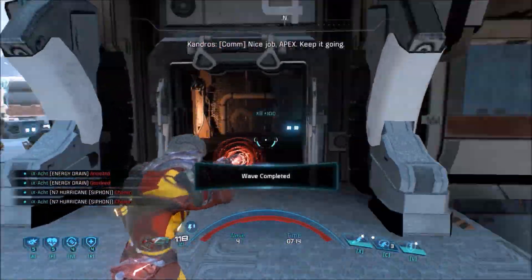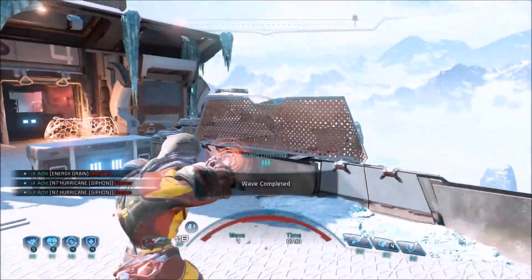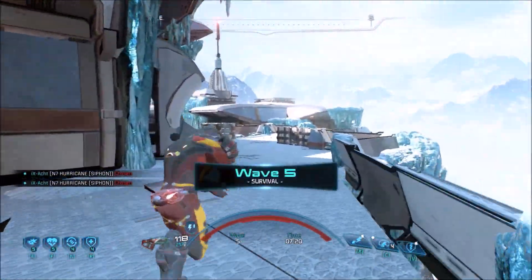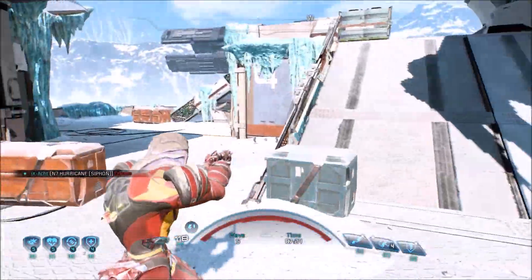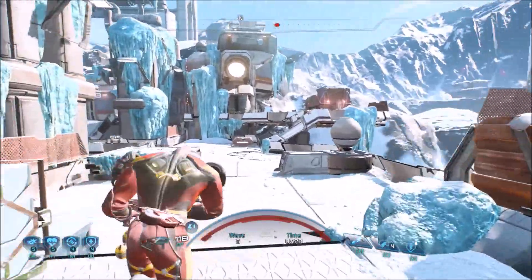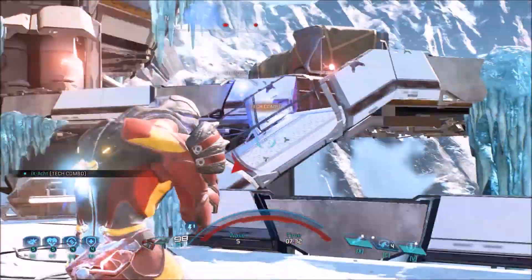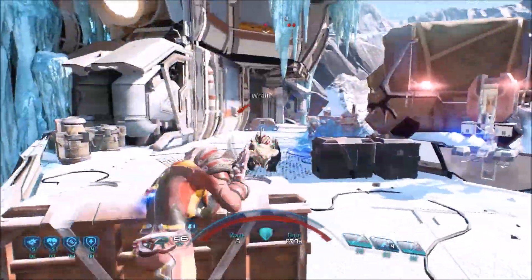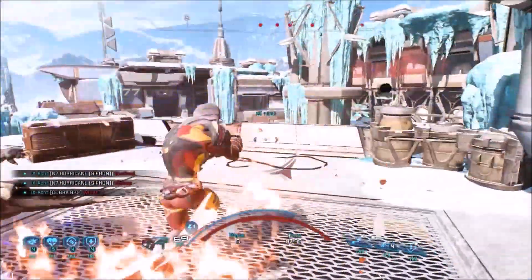I've almost finished Bronze because I know it by heart, but Silver still has some ambiguities as far as the number of enemies is concerned. The big difference for the first two waves is that there will be a Destined as early as wave 2 on Silver, but on Bronze the Destined only show up on wave 3. In fact Bronze is a bit repetitive — the first two waves are exactly the same, as all my tests showed.